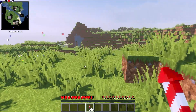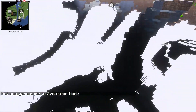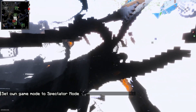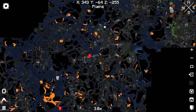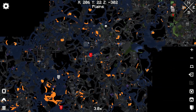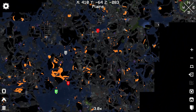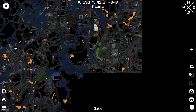If you want to see the cave system, go underground as deep as you can. If you use the normal version, press M and you can carefully explore what type of structure you can see — for example, abandoned mineshaft systems and so on.